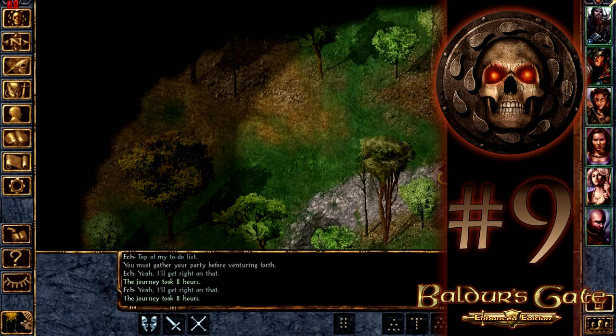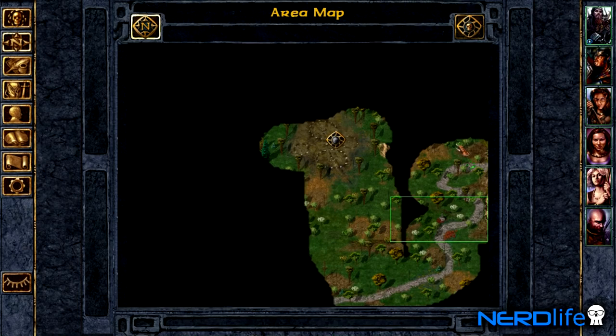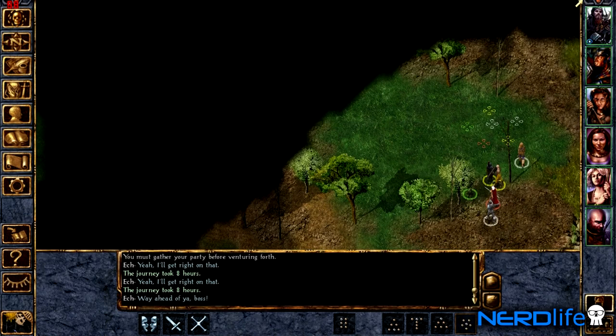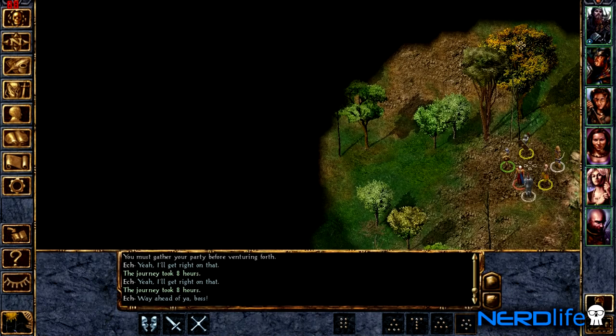Hello everyone, it's Ash here on Nerd Life. As you can see, we're playing Baldur's Gate and we are in the very first area you enter after you leave the Candlekeep library. Last time we did the forest area to the east and cleared that out. This time we're going to clear this black area out and try to get some XP. The objective is to get maybe a level or two and some good loot before we enter the Nashkel mines.